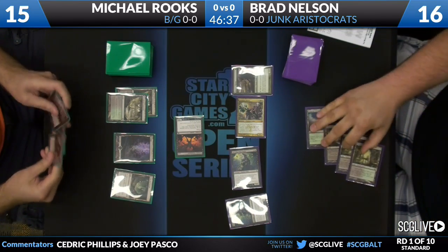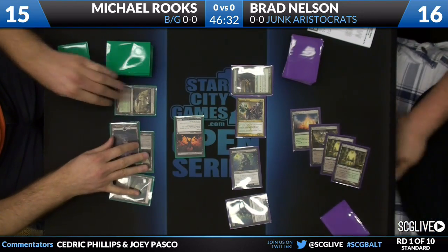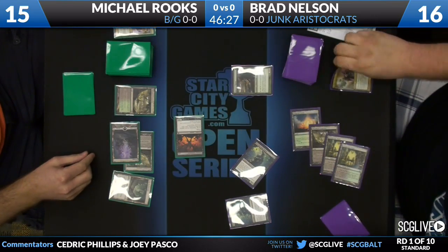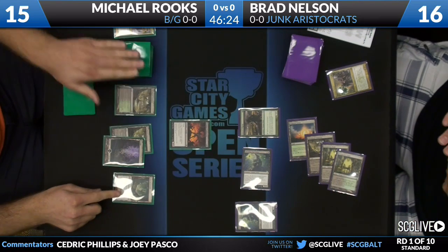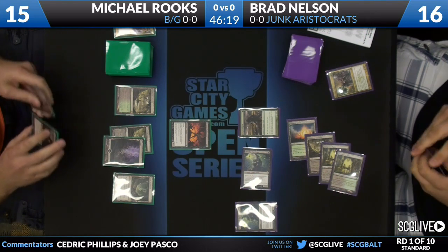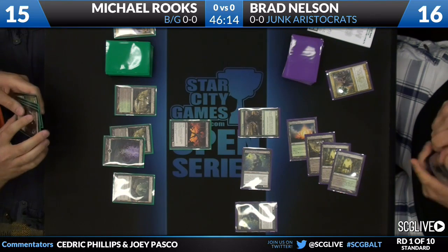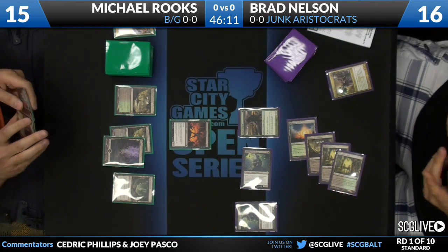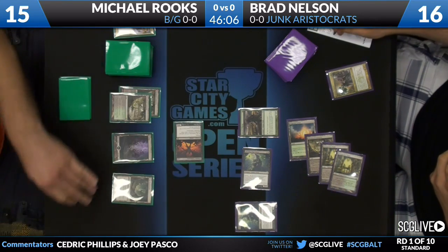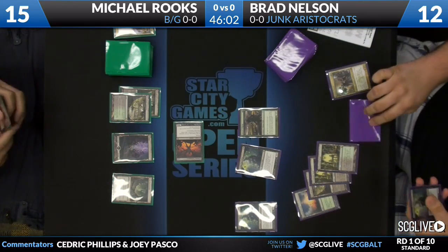Brad swings in with a Loxodon Smiter and a High Priest, then follows up with a second High Priest and an Avacyn's Pilgrim. Michael Rooks is now at 15, Brad Nelson at 16. Michael Rooks takes out the Loxodon Smiter with an Abrupt Decay at end of turn — Abrupt Decaying so that the High Priest can't get active. He doesn't want to Abrupt Decay too early, so he takes some damage. The two creatures come down post-combat, and now it's a good time to Abrupt Decay, taking care of the biggest creature.